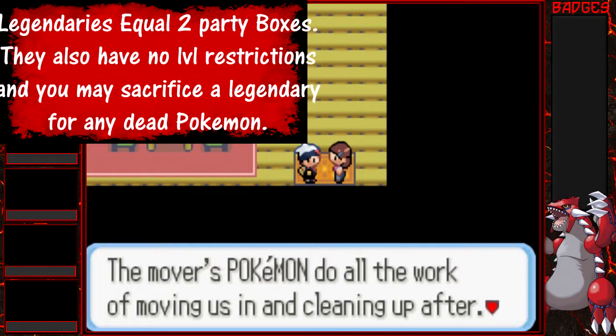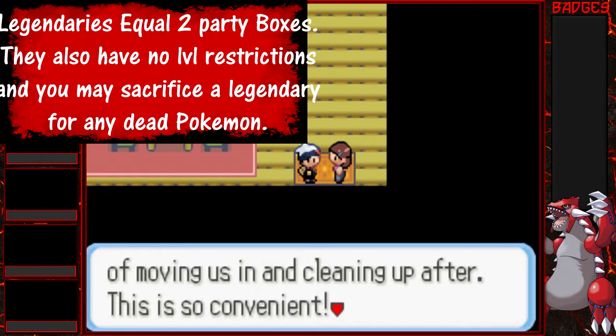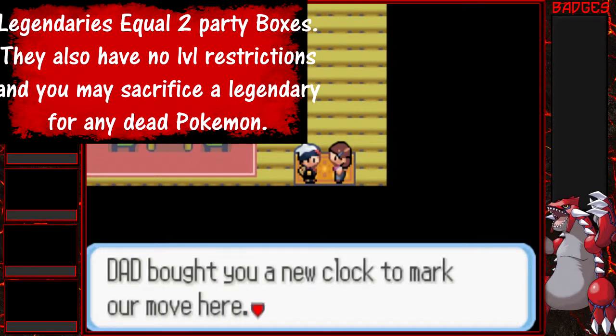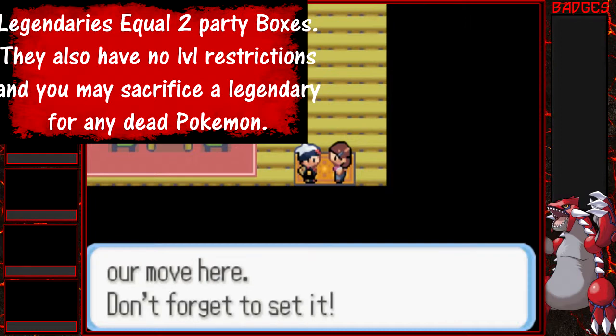You can catch legendaries, but they equal two party slots — they include their party slot and one below it. Legendaries also have no level restrictions for revival, so you can sacrifice a Lugia to revive your Bulbasaur even if Lugia is level 10 and Bulbasaur is level 50.